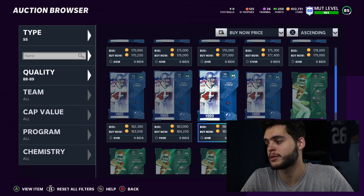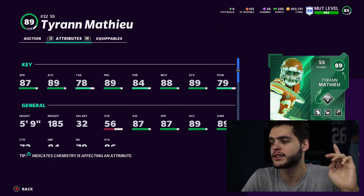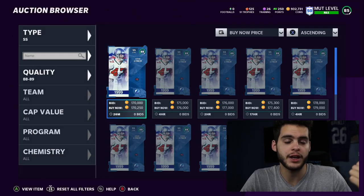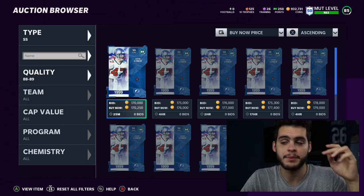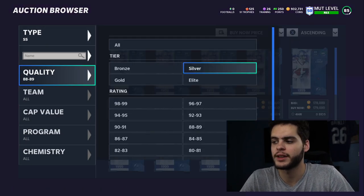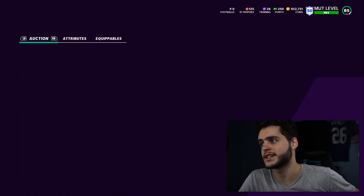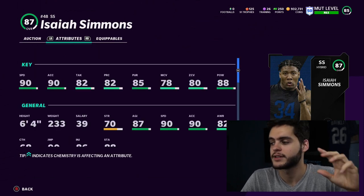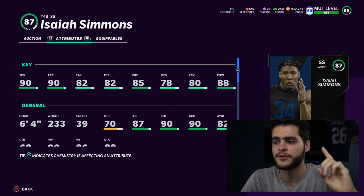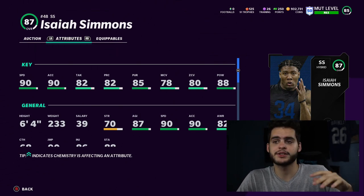At strong safety I actually like two players and recommend buying both. First, Tyrann Mathieu — chemmed and powered up he gets zone and man cover thresholds, meaning you can line him up anywhere: corner, nickel, box, or safety. He's a true hybrid. Second — and the best defensive card I've added — is Isaiah Simmons. He can cover the entire length of the field with his speed, has great zone, great acceleration, and great hit power. He's six-foot-four and forces fumbles; he's just elite.